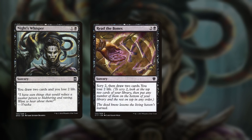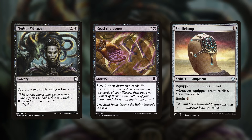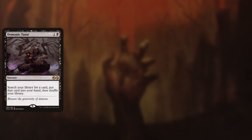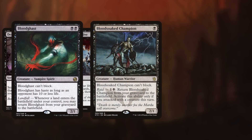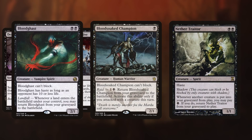We have some card draw outside of our general, who has really efficient card draw straight from the command zone. We have a couple of pieces to smooth our draws: Night's Whisper, Read the Bones, and Skull Clamp. Our general is effectively a Skull Clamp, but Skull Clamp is still very good — whenever equipped creature dies, draw two cards, and it gives the equipped creature +1/-1. We have some tutors: Demonic Tutor to fetch anything in our deck — any Planeswalker, any piece of removal, any mana doubler. We've got Buried Alive to put creatures in the graveyard, which is great for fetching Bloodghast, Bloodsoaked Champion, and Nether Trader so we can get them back into play and start abusing our general. We also have Entomb.